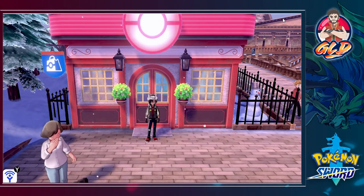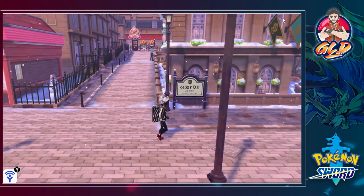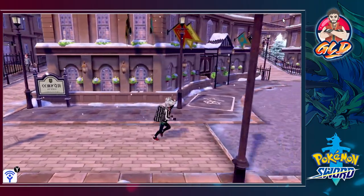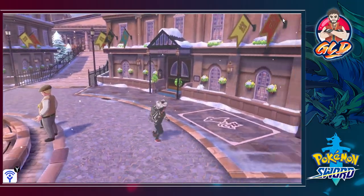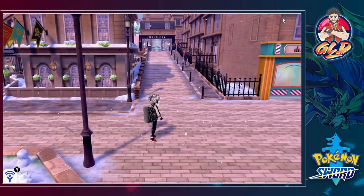Hey, what's up guys, it's Draven and welcome to another episode of our Pokemon Sword walkthrough. In our last episode we went down there, talked to our girlfriend Sonia, beat the living tar out of Hop, and now it is time for us to go to Route 9 because we got another badge to win and other things to take care of.